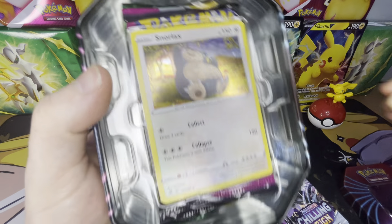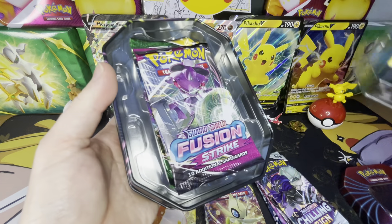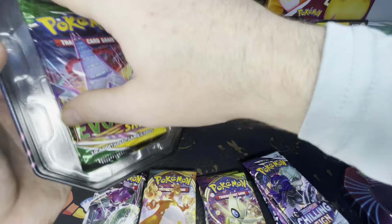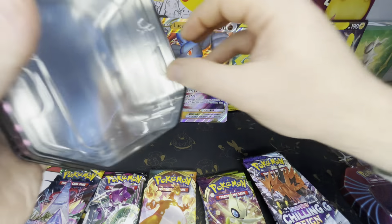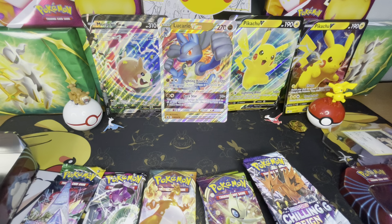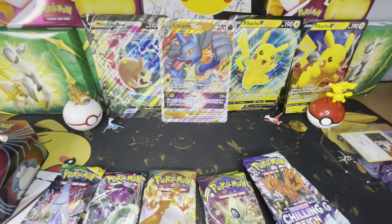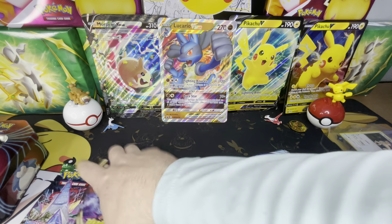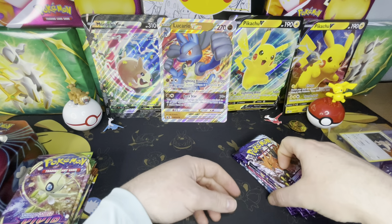We got our Snorlax holo. I'm going to take him and put him over here for now. And we got a Fusion Strike, an Evolving Skies, and a Chilling Rain from the tin. Take this out, keep the tin.